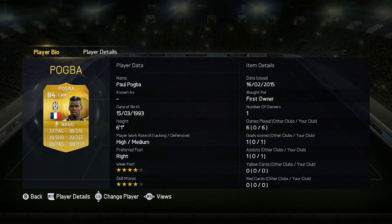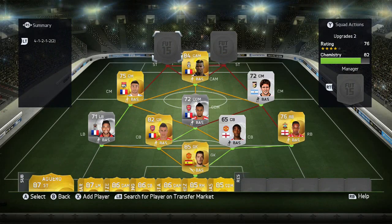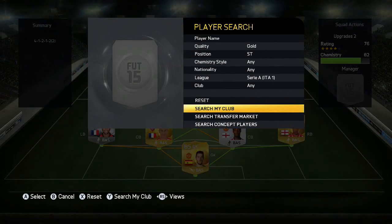The CAM is someone I've converted from a center mid - it's Pogba. I packed him; he goes for about 100k. He's exceptional: four-star skill moves, four-star weak foot, 85 dribbling, 88 physical, 80 passing, everything in the 70s or higher including defending, which is just ridiculous.